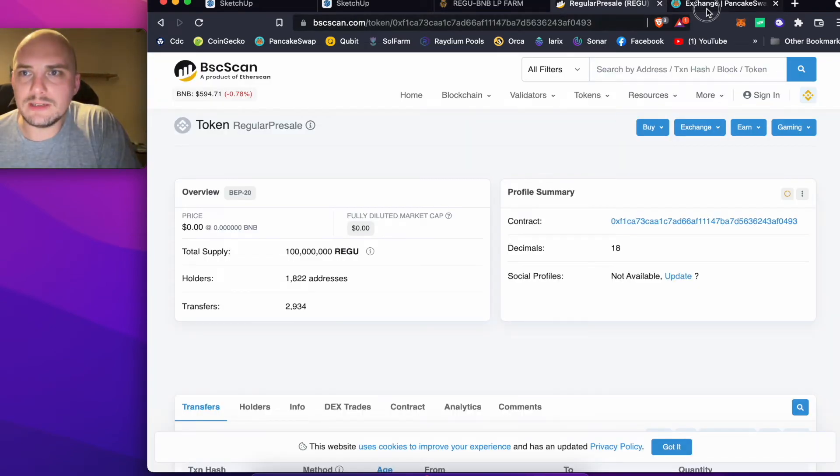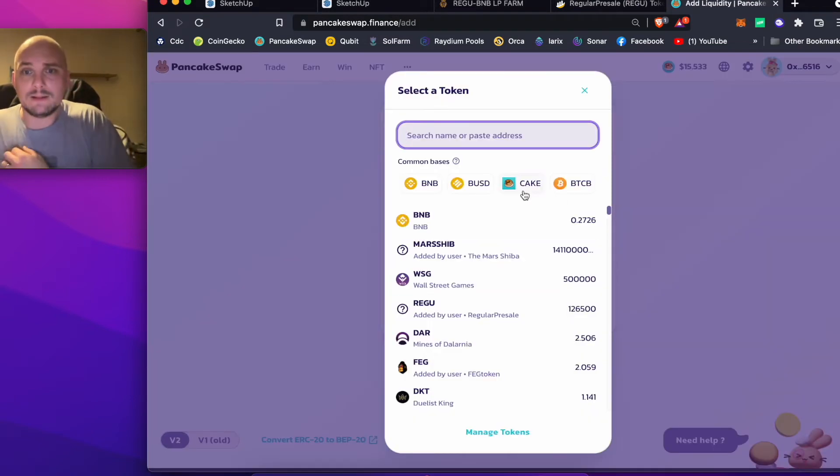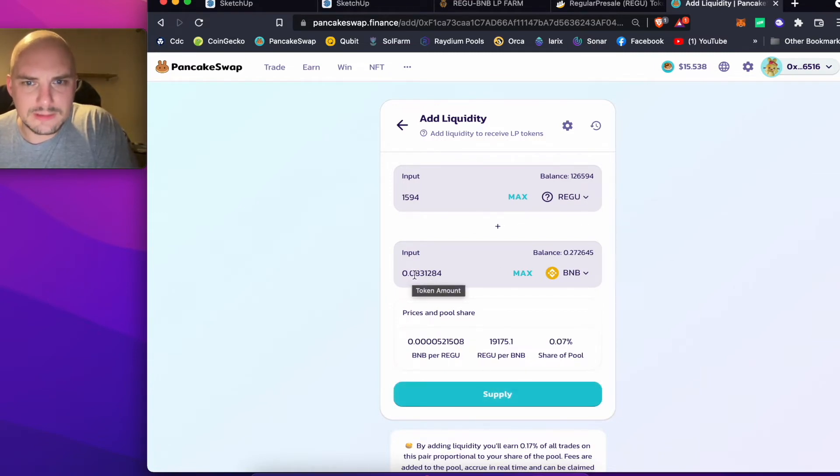For me to do that, I need to go to PancakeSwap, go to Liquidity, go to Add Liquidity, click Select, type in the first one — Regu. I'm just going to do a little bit here just in case I do anything wrong. So I'm going to do 1,594 Regu tokens and some BNB, making a Liquidity Provider of these two assets together. That'll take me down to exactly 125,000 Regu tokens and 0.83 BNB.